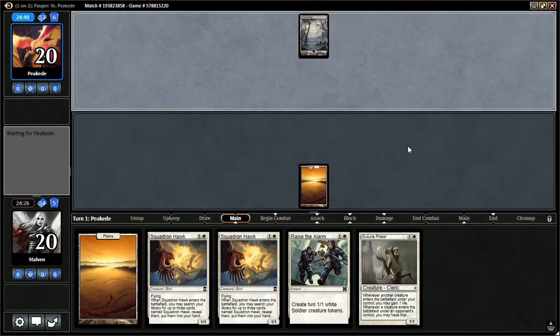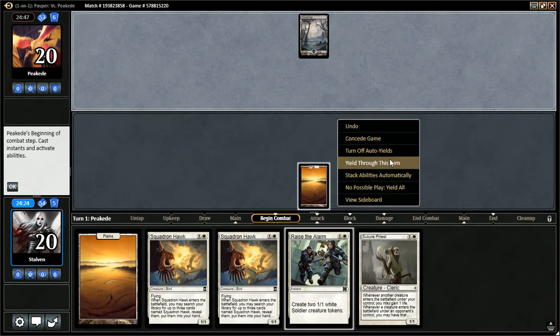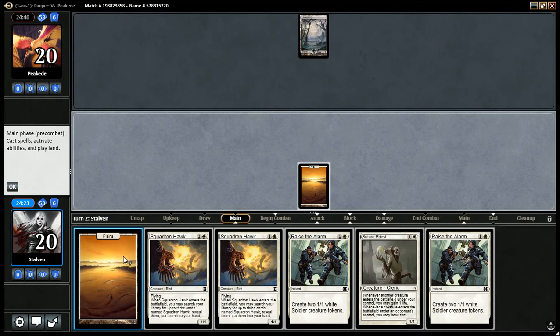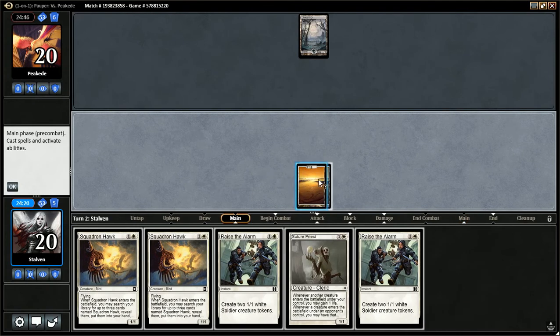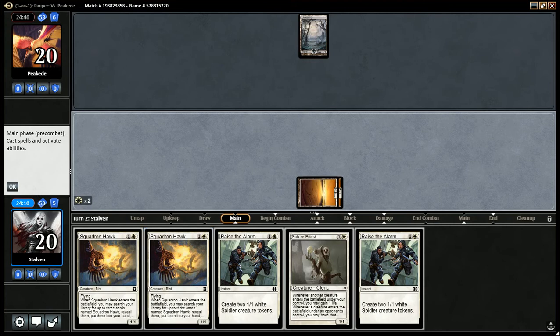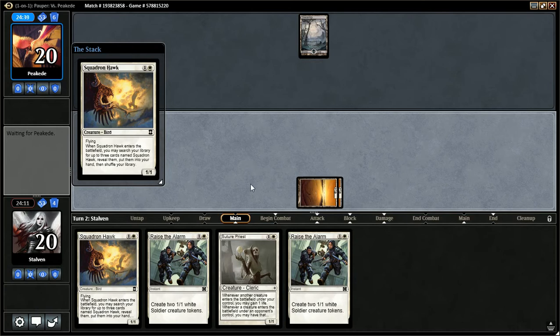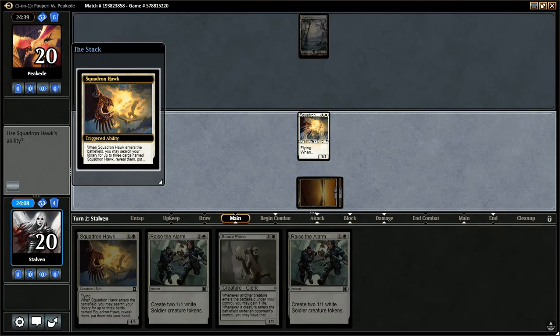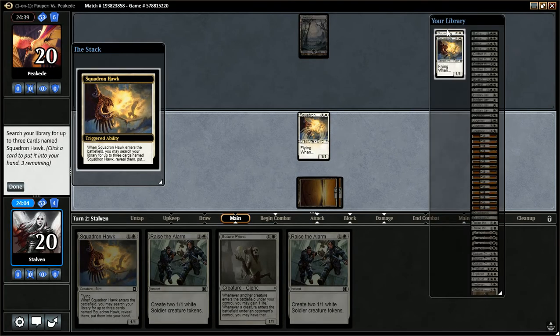My opponent put the card to the top — not that that probably matters. He plays a Swamp, passes the turn. So what are the odds that he's on Mono Black Control? Maybe I should just play Scaldron Hawk here. Actually, I'm just going to play Scaldron Hawk because I don't want to draw the other two. I know I won't draw the one I put on the bottom, but I don't want to draw that last one too. Plus he may have removal and I don't want to run my Suture Priest right into removal.